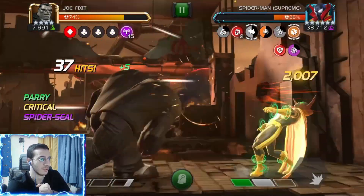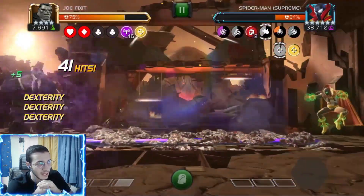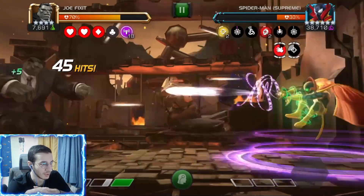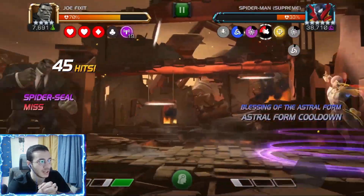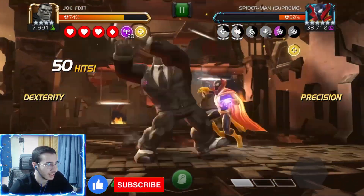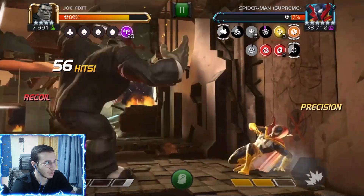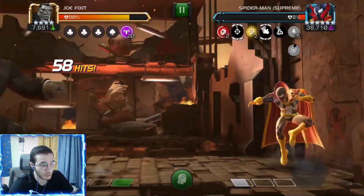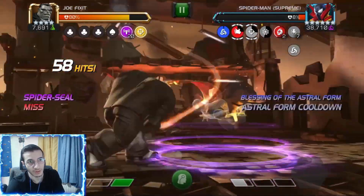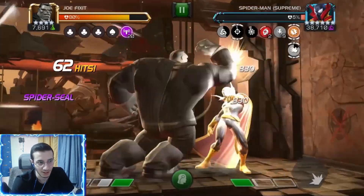Another node: whenever you have unblockable, unstoppable, indestructible, power gain, or evade, he will gain the same version of that buff for 10 seconds. His power gain will be 10% of his max power, and there's a 20% chance for him to evade. Then there's 'Fits of Strength' — at one bar of power he gains Fury, at two he gains Precision, and at three he gains Cruelty. Finally, 'Bobby Weave' means all his attacks are guaranteed crits unless you dodge or intercept one, and he can crit you through the block too.